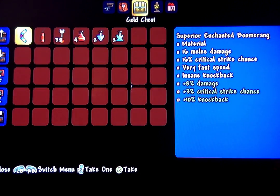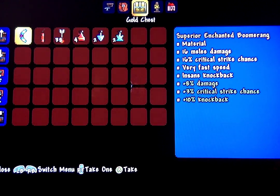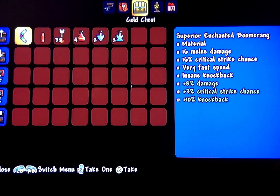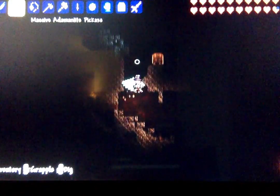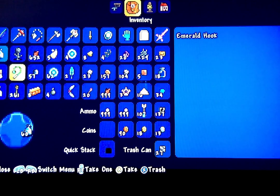Levi's gonna love that. Even though it's not like an epic weapon at this point, he loves the boomerangs. And that's really actually quite cool — the Superior Enchanted Boomerang. 16 melee damage, 16% critical strike chance, very fast speed, insane knockback. Bonuses include plus 8% damage, plus 3% critical strike chance, and 10% knockback. That's classified as insane knockback, apparently — anything at or around 10% knockback.